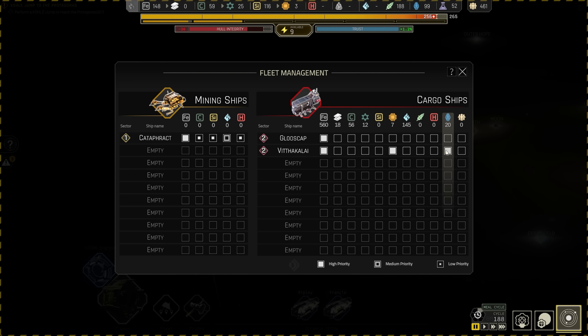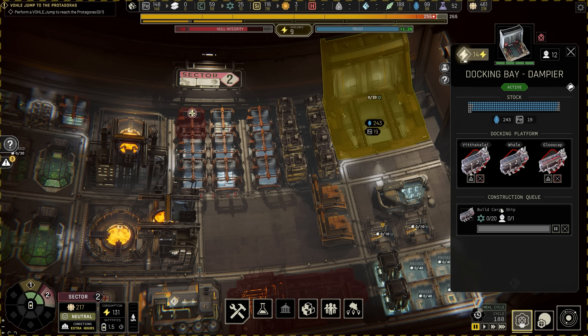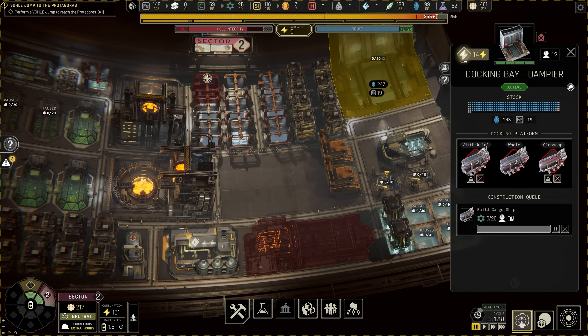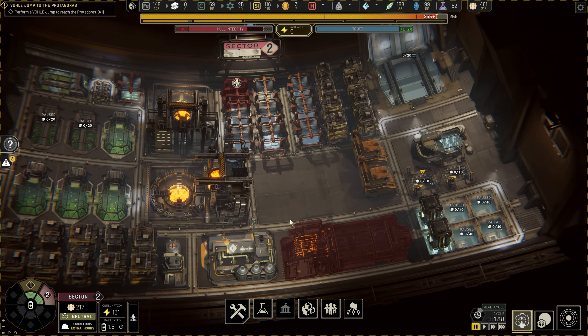Electronics is super important for us, so I'm going to make another cargo ship in Sector 2. It costs 20 polymers, which we should have soon enough because we do have a polymer factory. It takes one person. So new cargo ship — the Whale. We'll get that carrying loads of stuff to help out. We want to load this place up as fast as possible so we can get out of here.